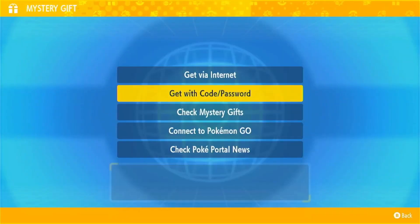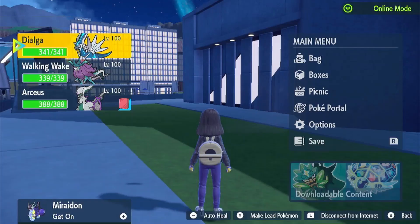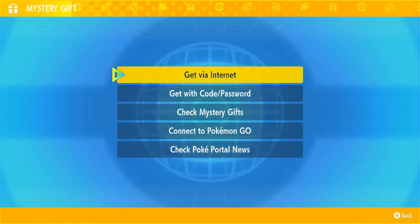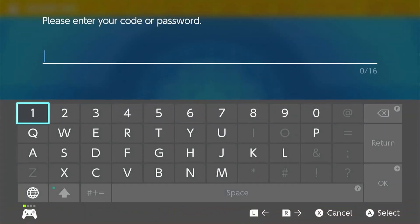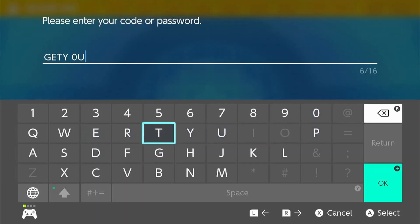Now you are done with the first step. Remember, you can get a Mew even without a Nintendo Switch Online subscription. If you have another save file of Scarlet and Violet, you can claim it from your other save file or create a new account and new save file. If you have another Switch and another copy of the game, simply trade the Mew between your accounts. If you only have a single copy and a single Switch, here's where your friend comes in — simply ask them to help trade your Mew back to your main save file.